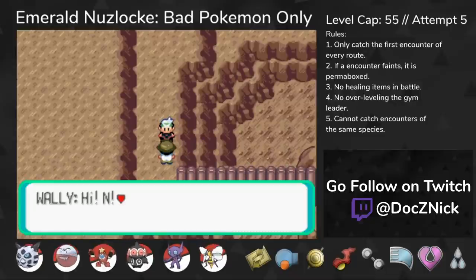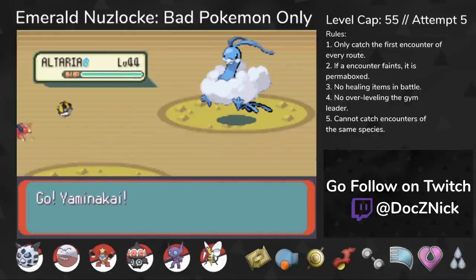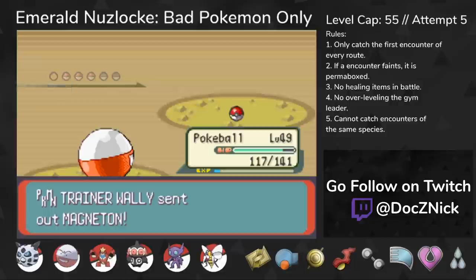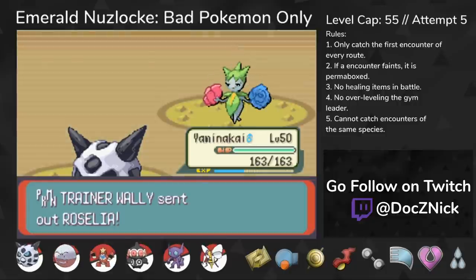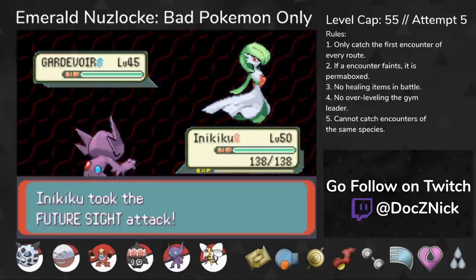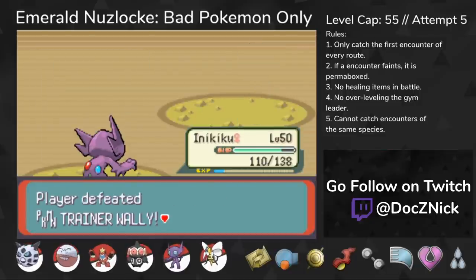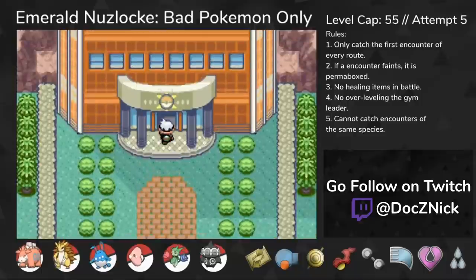We're onto the Elite Four. Just as I enter Victory Road, Wally challenges us to a battle. This Wally fight can be a little difficult if you don't know what's coming, but I was more than prepared. Altaria goes down to an Ice Beam from Glalie, and Delcatty goes down to Electrode. Wally sends out Magneton, so I bring Glalie back in to use Ice Beam. Roselia goes down to an Ice Beam as well, and Gardevoir dies to the Sableye I caught in the Cave of Origin. Honestly, in my opinion Wally is not a good rival. I get that he's supposed to be an inexperienced trainer, but seriously? Delcatty? Roselia? I use them because I have to, but you don't. I navigate through Victory Road and head to the Elite Four.